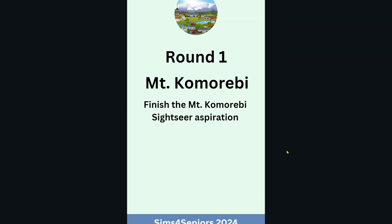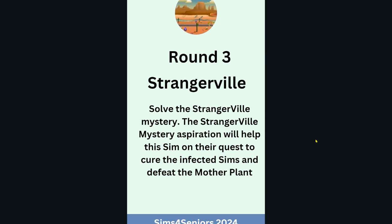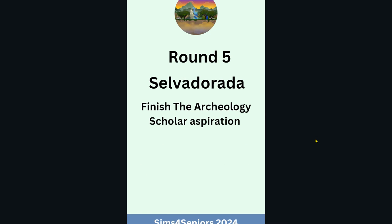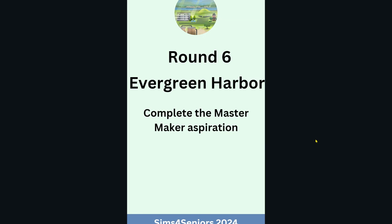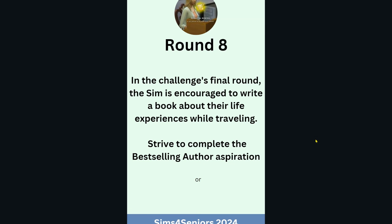The first round starts in Mount Komorabi — we have to finish that aspiration. Second round Solani, then Strangerville, Granite Falls, Elvadora, Evergreen Harbor, and Glimmer Brook or Forgotten Hollow. They have to complete all of the aspirations that go with those worlds.